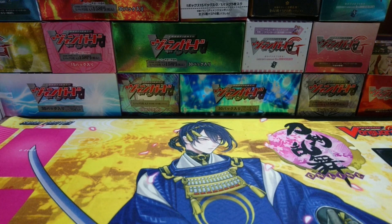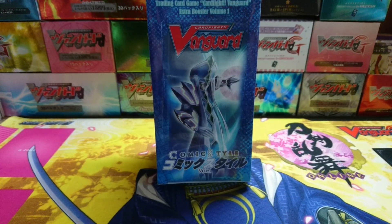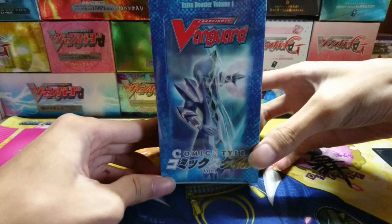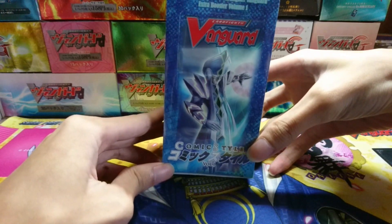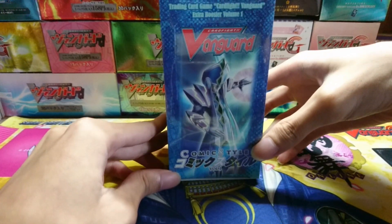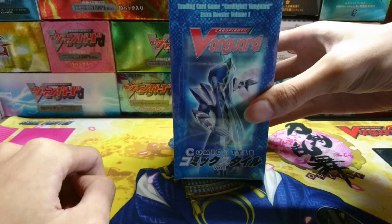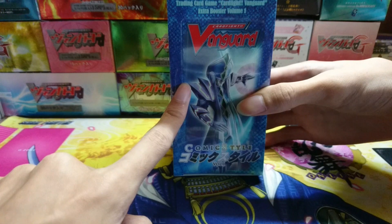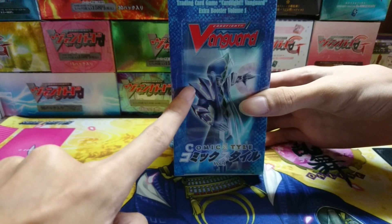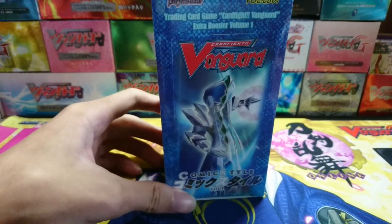Good evening everyone, my name is Subete and welcome to the channel. Today I will bring you an unboxing of a very old booster — Extra Booster 01, the first ever extra booster for Vanguard. It is super old, released back in 2011 for the Japanese version and 2013 for the English version. This booster is the first ever to introduce Murakumo, and I am so excited because Murakumo is my favorite clan along with Neonectar.